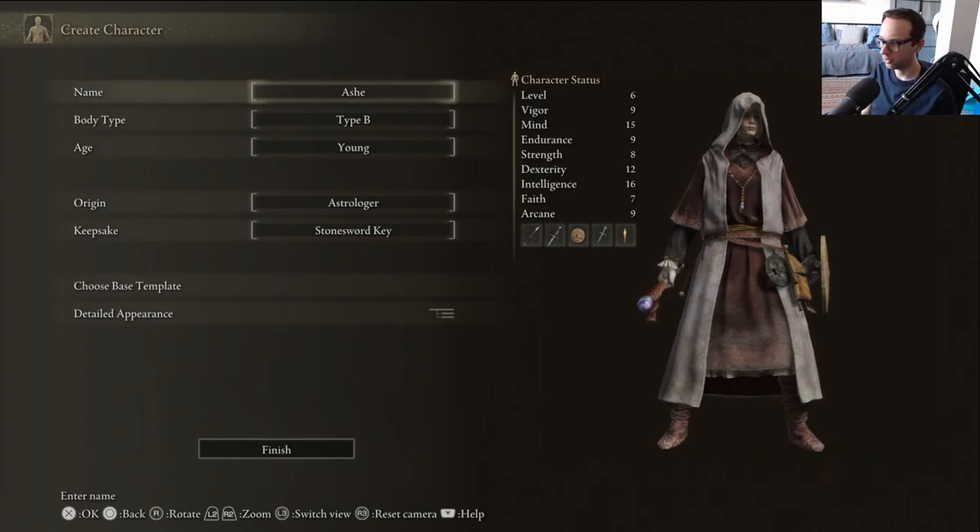I'm going to be playing a sorcerer — this is going to be an intelligence slash sorcery run. This is not going to be the ultimate sorcerer guide. You will have probably already seen my review of this game; if not, check it out. I'll put a link to it, but stick around for this video as well. You'll know that I love this game, but maybe my opinions will change during this playthrough. I don't think I'm in love with this game enough to do a full ultimate sorcerer guide.